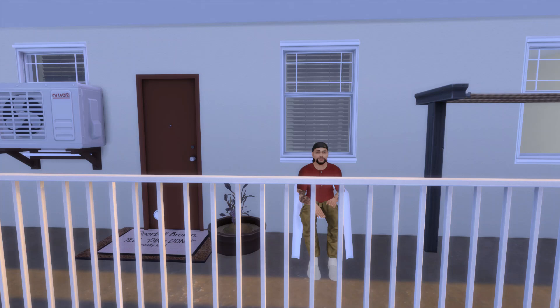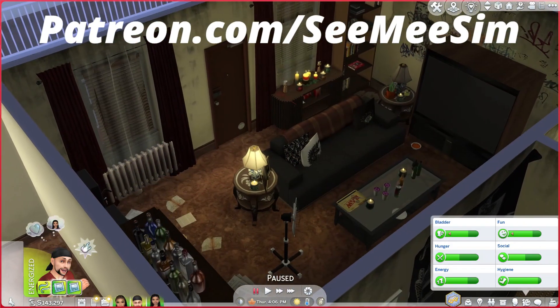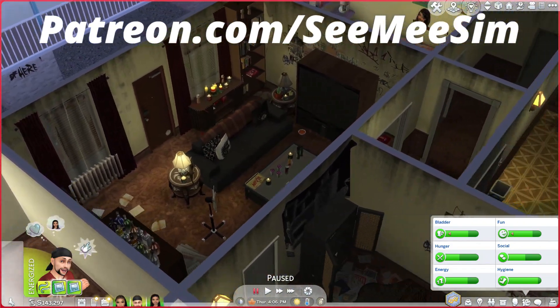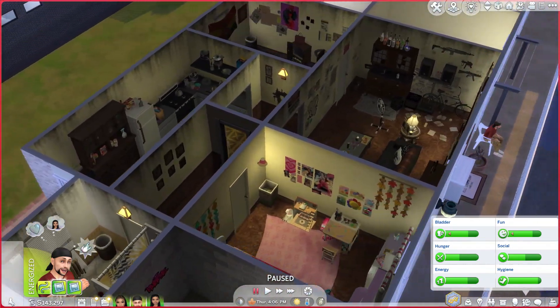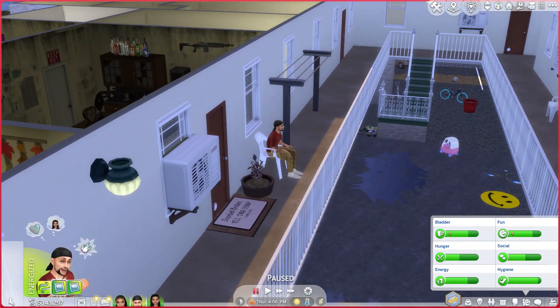The sim I'm going to be using today is Scully from Snowfall. You can check out my Patreon if you want to download his projects. Scully is one of the main characters and a drug dealer, so I'm going to be sending him to jail today.